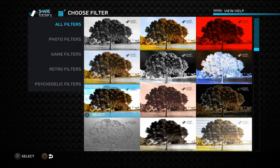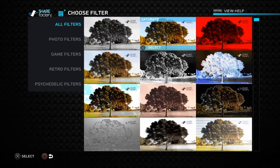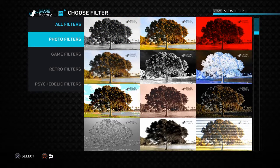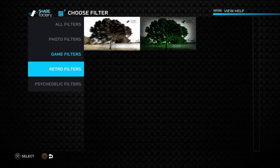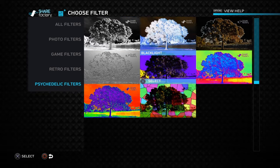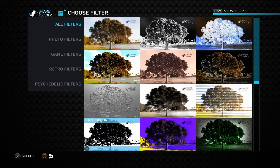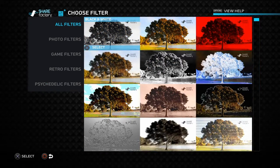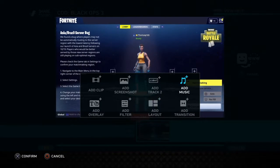Filters — forgot to show you them. There's a lot of filters you can choose from. There's photo filters, game filters, retro filters, and there's psychedelic filters — it's just like a drug trip, pretty much. There's like LSD, meth, and cocaine. But there's also just normal ones as well, like if you want to turn it black and white — if something sad happens in the video and you put RIP up in the text.